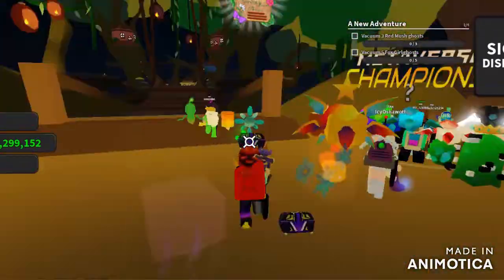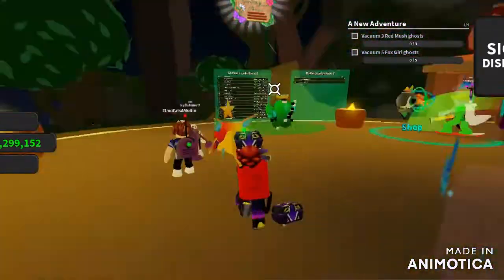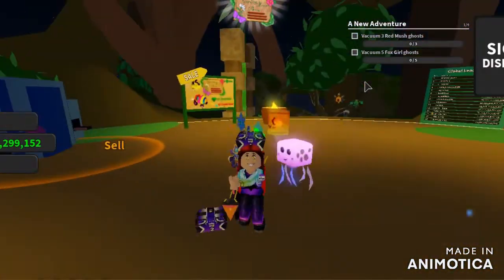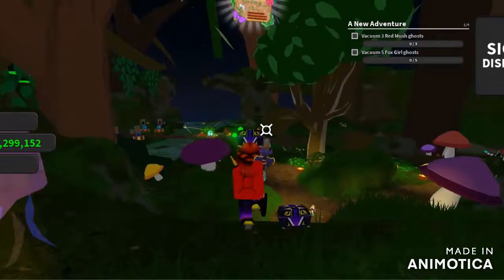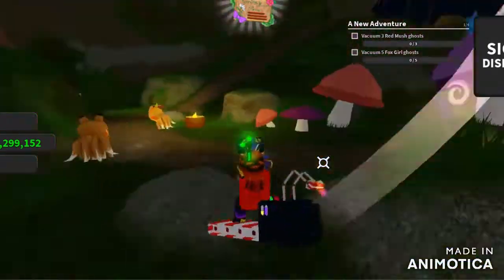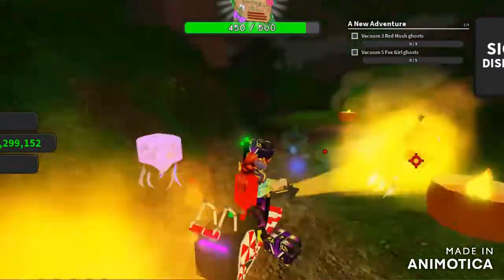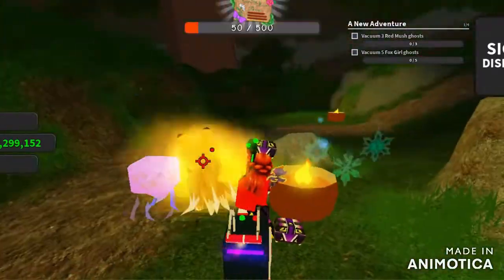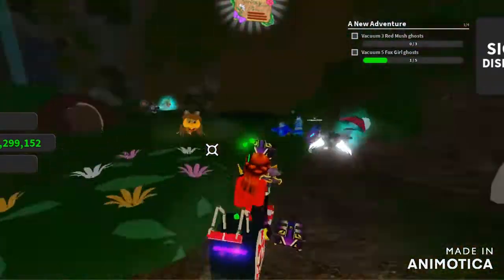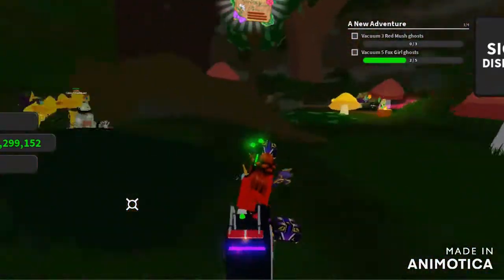Go behind there — go back to where you spawned, like the other side of the bridge. Now there are these ghosts. Those are the fox ghosts; you have to get 5 of them. And then there are these mushroom ghosts that you have to get 3 of. The mushroom ghosts look like mushrooms.